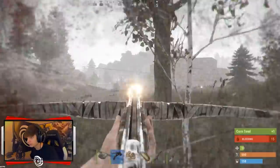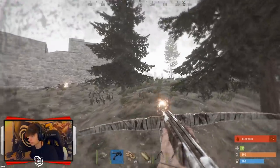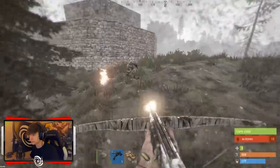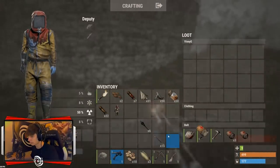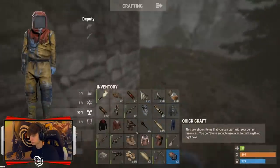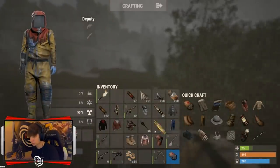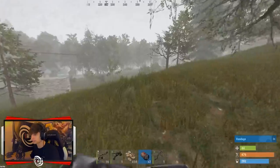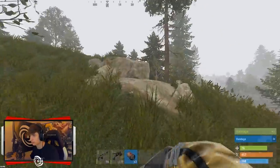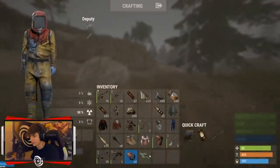Oh shit, the other angle — did we get him? We got him! They live here. I have like no guns so I have to get these kills, but those bolts were shooting like L9 or whatever — not that far away. Every five got pushed so if I flank back around. Holy shit, beds are so broken — I need to always have one everywhere I go.